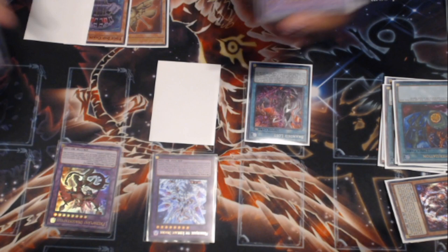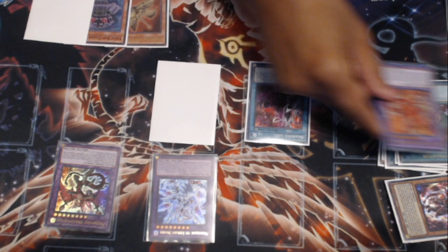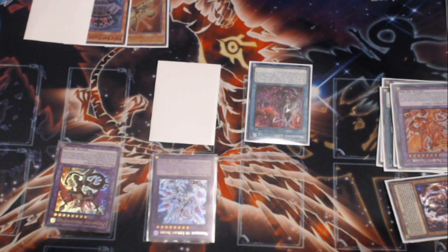Playing this deck, this is the exact play I always want to go for. Every time I'm drawing my five, I'm thinking — how do I get to this point of the game state? This is what I want every game. Is it achievable every time? No, but how close can I get to it? So we're going to talk simply about card advantage here.